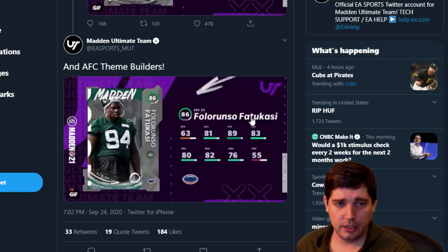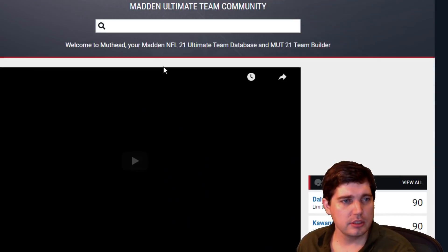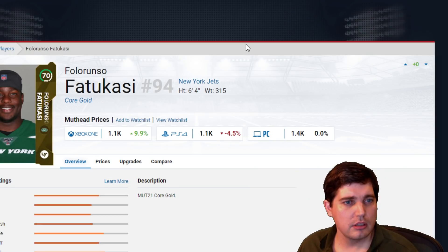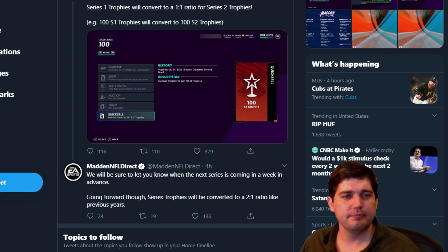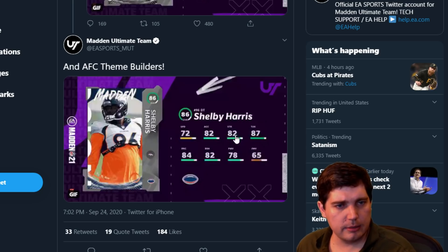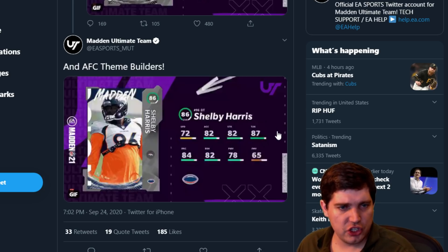Florisuno Fatu — defensive tackle with 82 block shed. He's 315. Shelby Harris also with 82 block shed.